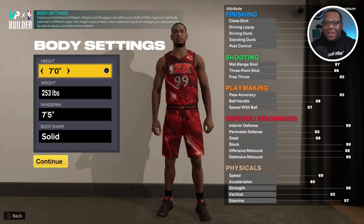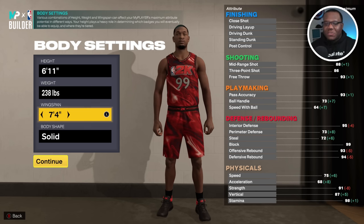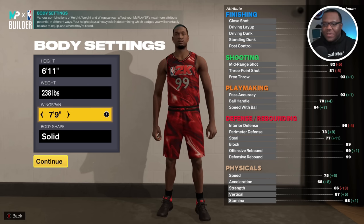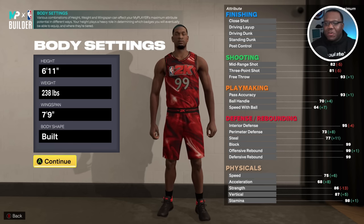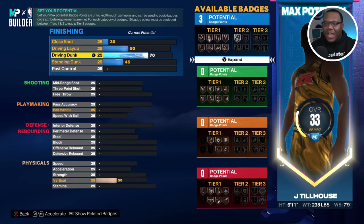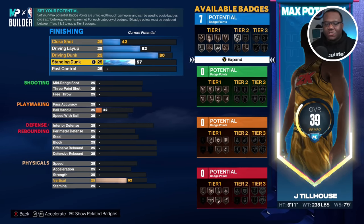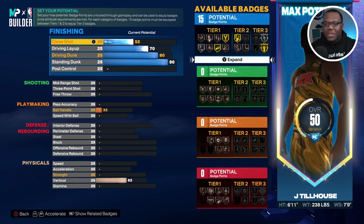We're gonna go 6'11", 238 pounds. Body shape really doesn't matter — I prefer built or defined depending on what you want, but we're going with the built body type on this one. This isn't going to be the traditional big; this is going to be more of a hybrid defender that can also help in a lot of situations on the floor. We're gonna get our finishing up to a point where we're more than competent to handle business around the rim, especially in pick-and-roll situations.